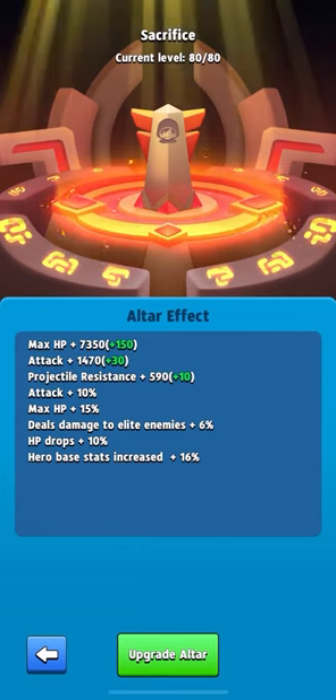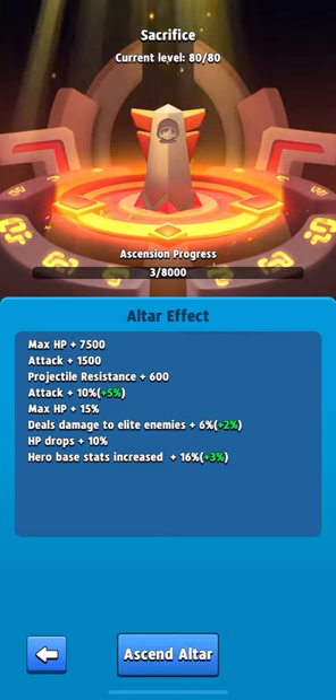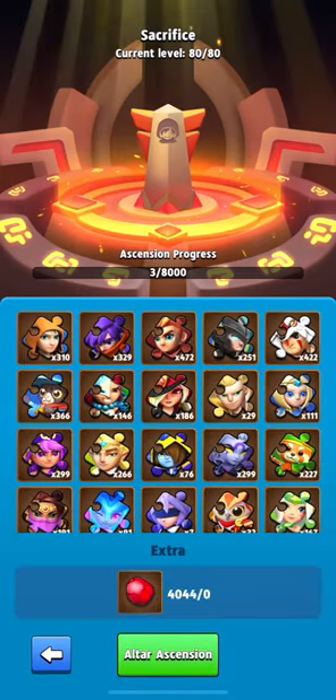Today we will be upgrading the Hero Altar to level 80, including the Altar Progress. I have already calculated that 9500 Bloodthirsty Stones should be enough for me — and what will I get in the end?